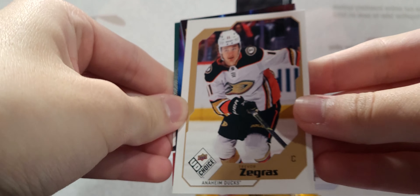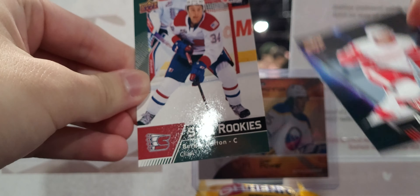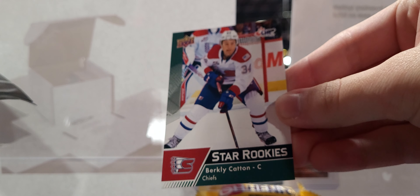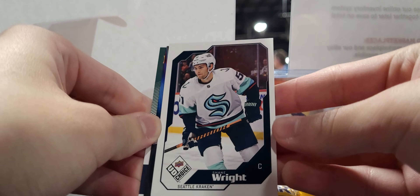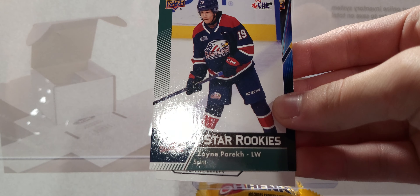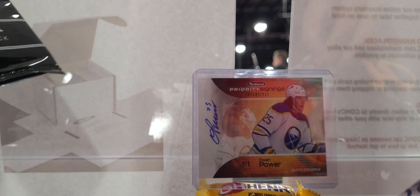No auto — Zegras, Marco Casper, a victory rookie, and a Berkley Caton star rookie from the CHL. Three packs remaining. Next pack: no auto either. Shane Wright, Askarov victory rookie, and a Zane Perik star rookie. He's a somewhat popular prospect. Not 100% sure on all the CHL guys, but I know a couple.